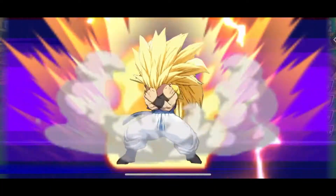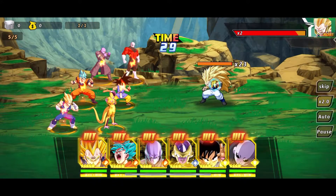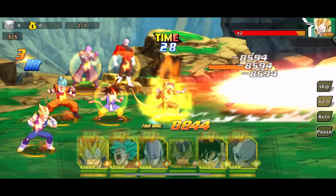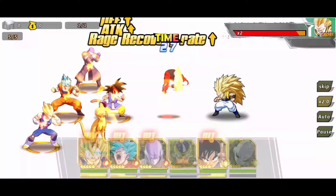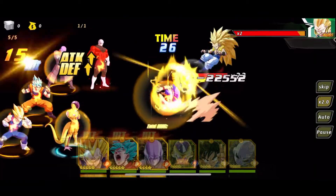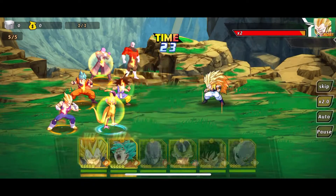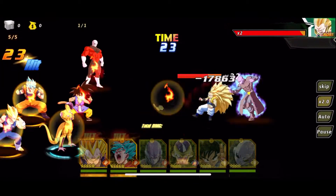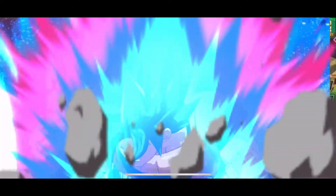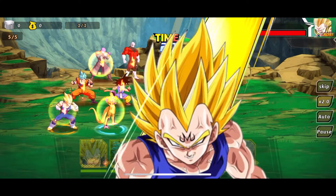Blue Goku got his ultimate, good. Doing a lot of damage — I might hop into the arena after this. I'll do Frieza first, then Jiren to get that defense down — actually I don't think it did. He might be immune to it. GT Kid Goku's attacking defense went up, nice. Hit does that damage — look at that damage! Goku's hit rate went up, love to see it. Pure crit! Majin Vegeta — I should be able to beat this.